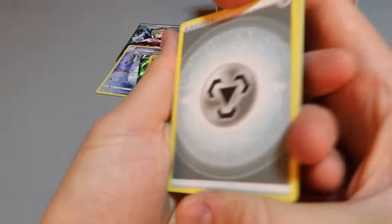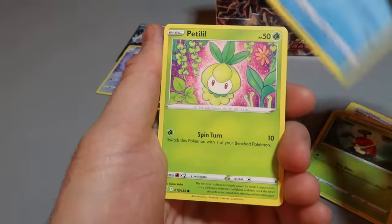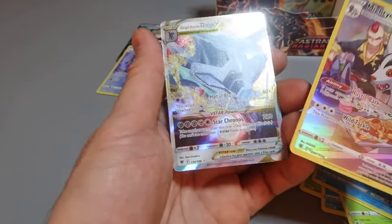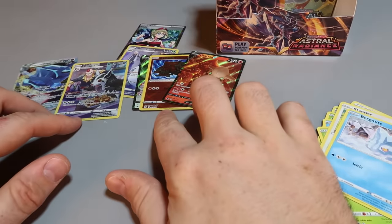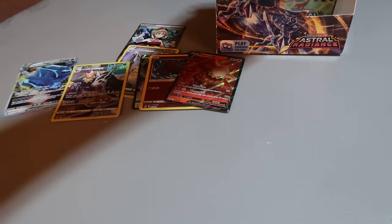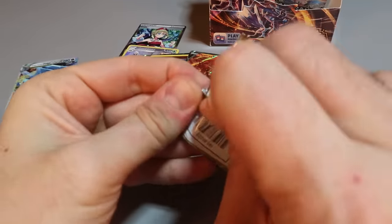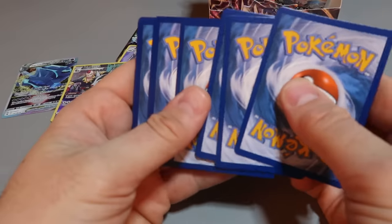Back-to-back let's go! We're almost halfway, two more packs. Oh another hit — double hit! A V-Star and full art! So that's one, two, three, four, five, six, seven hits — wow, full of hits and we still have two more packs left. Back-to-back hits again, let's do it!